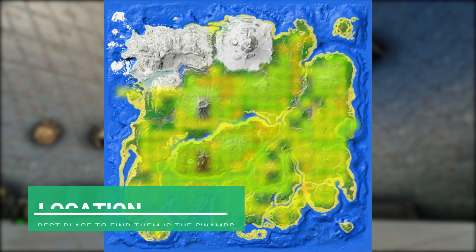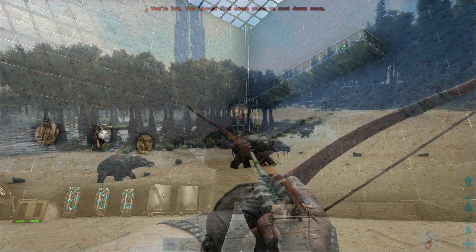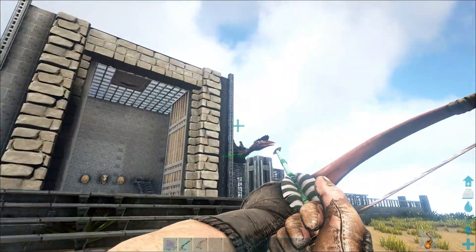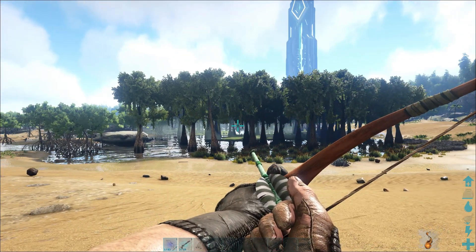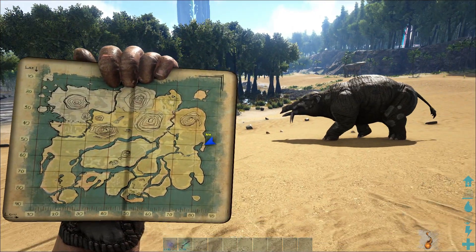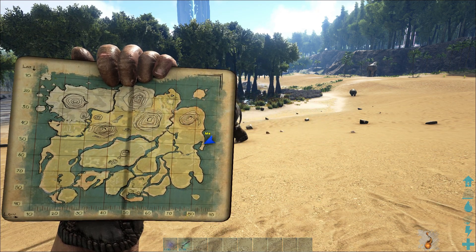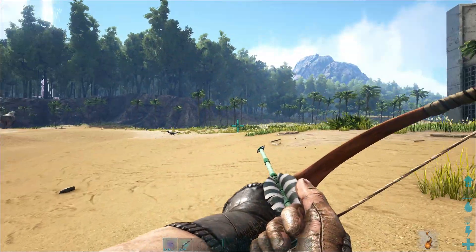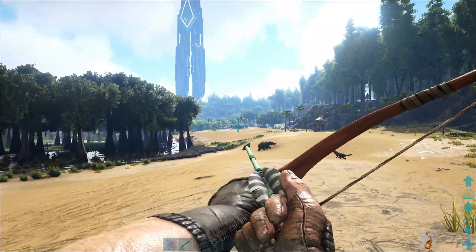When it comes to the location, dimorphodons are located absolutely everywhere on the map, but the snow biome and obviously Kano Island, like pretty much every creature. The best place to find these guys is around swamp areas - that's where you'll find groups of them together. My base is located right here on this little peninsula, right on the border of a swamp, and dimorphodons actually roam these parts very, very much.